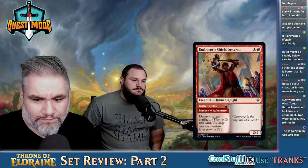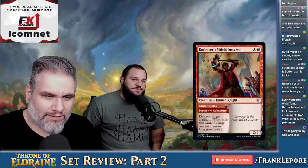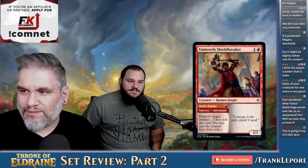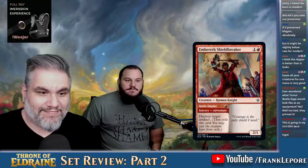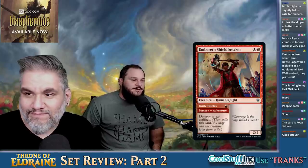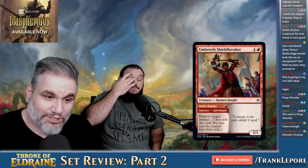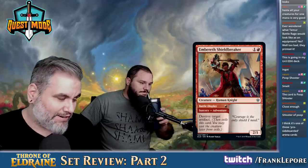It's basically a one-mana artifact removal — like Smelt. What's the one mana artifact-destroying card? Smelt — one mana, destroy an artifact. This card is a sorcery, but it's also a 2-1, so it's really good. The only problem with this card is you're going to compare it to Smash to Smithereens — is the three damage at instant speed worth more than having a 2-1 whenever you want it? In standard, it's still a great way to get rid of an artifact.